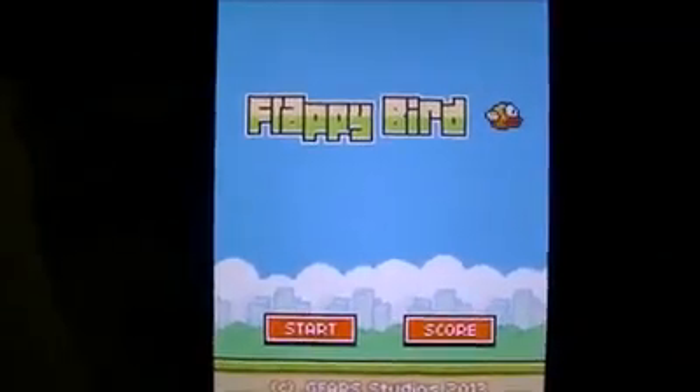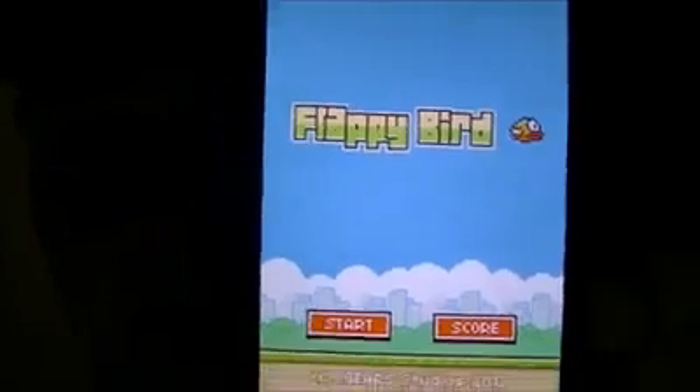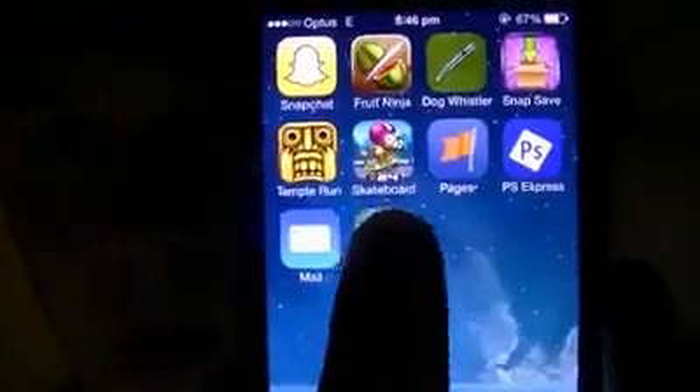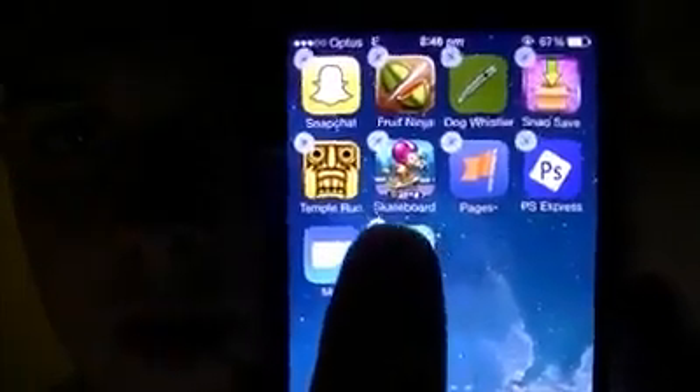So we're on Flappy Birds now, and to get the invincibility cheat, first all you have to do is get out of the app, then you hold down your finger on it until you see that X button, and you just click on that X button, and it says do you want to delete this application? You delete it.